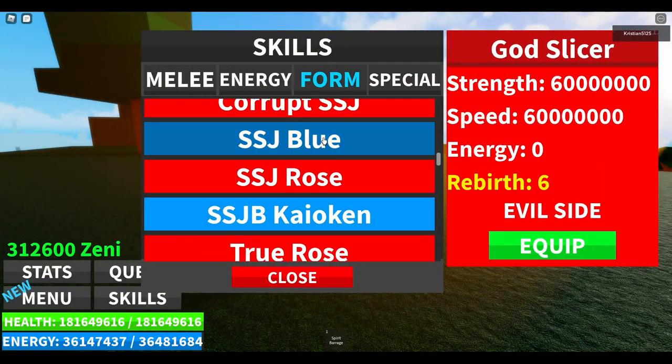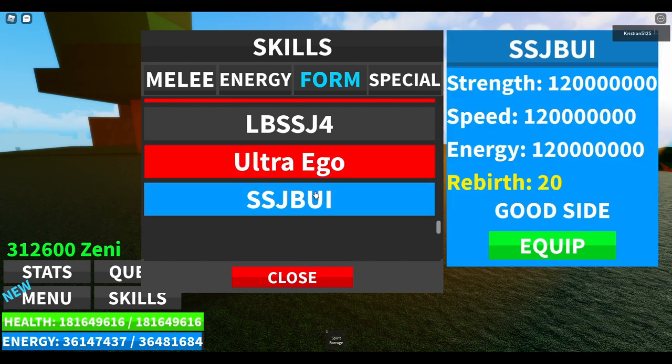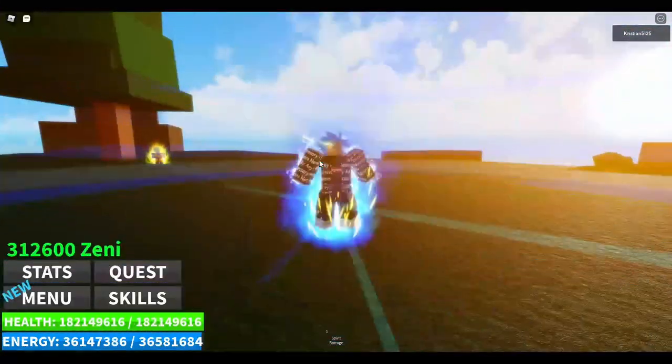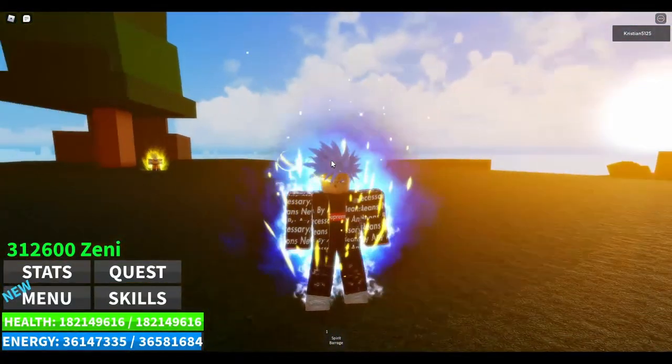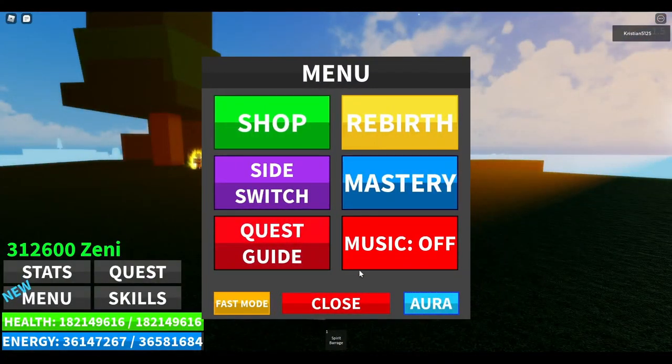So our forms — right now we're on the good side. So let's show the good side. We've got Ultra Ego. We've got two new forms, that's what came with the update. First things first, Super Saiyan Blue UI. Here's what it looks like — looking nice. You've got the Super Saiyan Blue UI right there. Pretty powerful indeed.